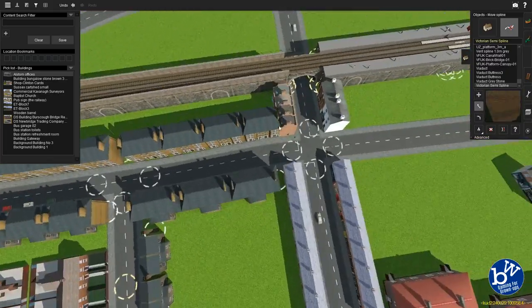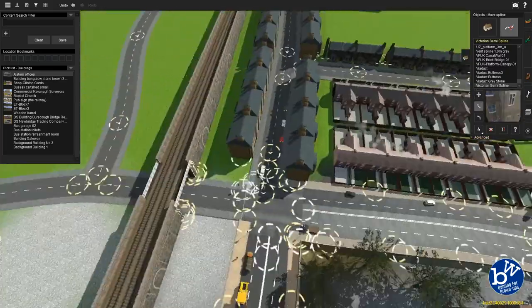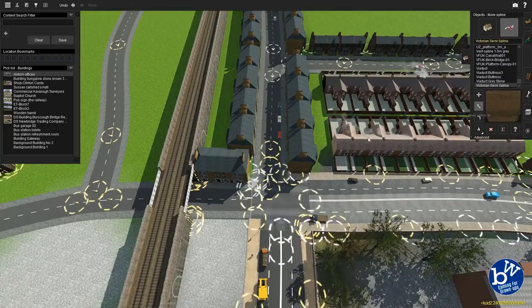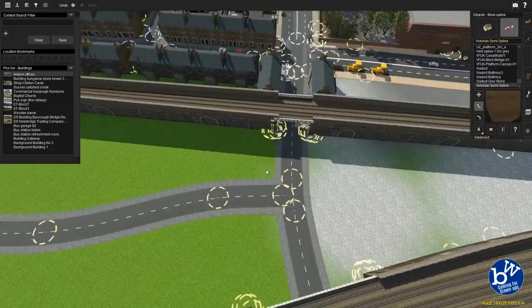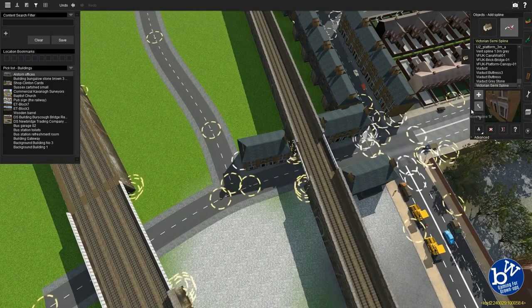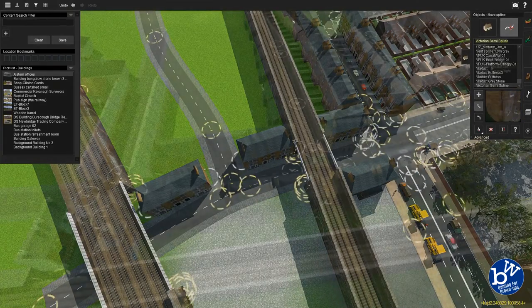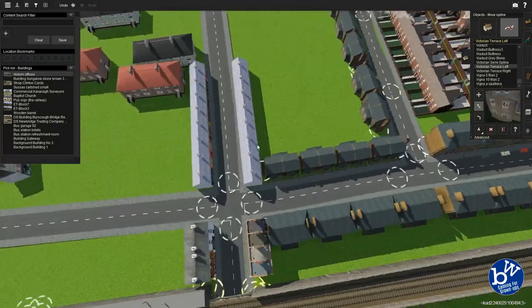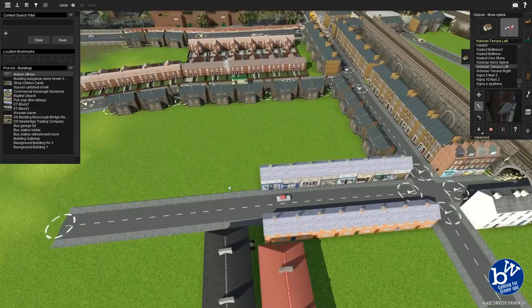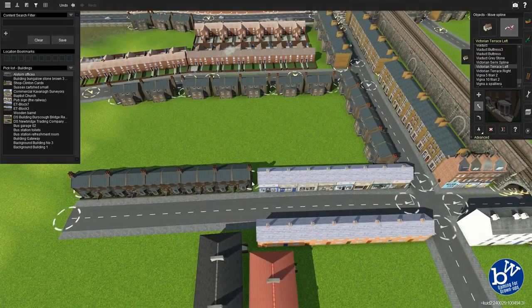It'll probably end up changing again as well - I procrastinate, I can't help it. I'll probably have to put some garden walls behind there. That tarmac area I still don't know what we're going to do with - we should put some factories down there but I haven't found anything that really fits. That's the problem.